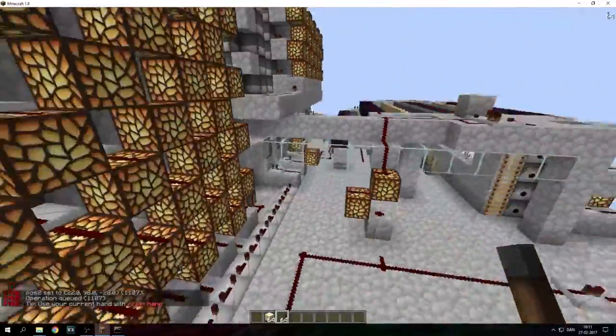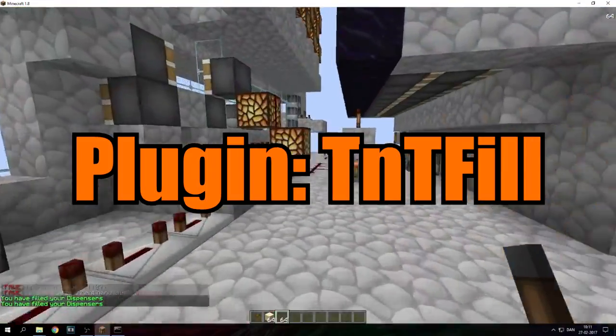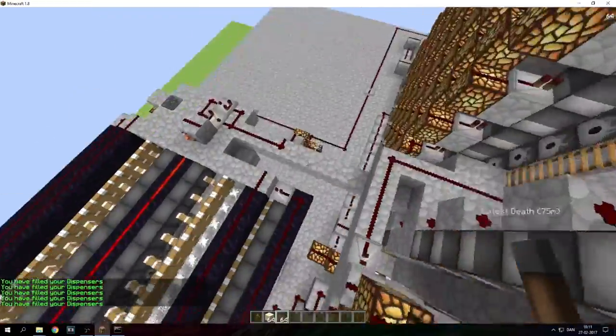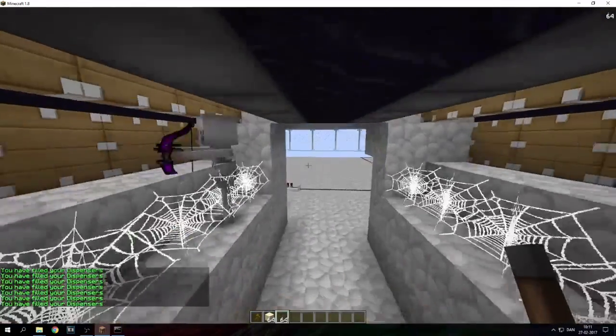There we go — set that to sandstone, and now it's unable to blow up. The next step is the TNT fill. The TNT config has already been set to 20 blocks, so there's no problem. Standard was like 5 and you kind of needed to move far, but there we go.